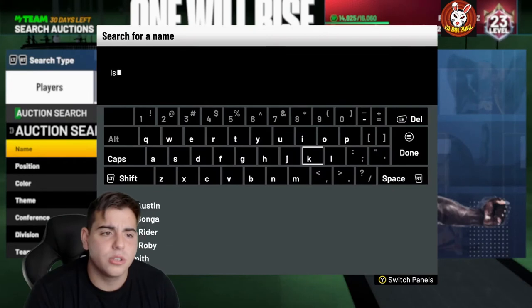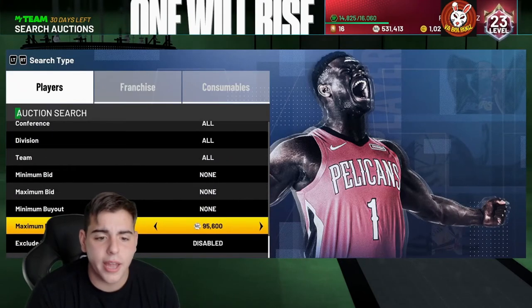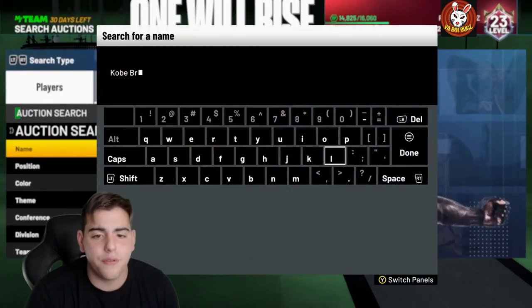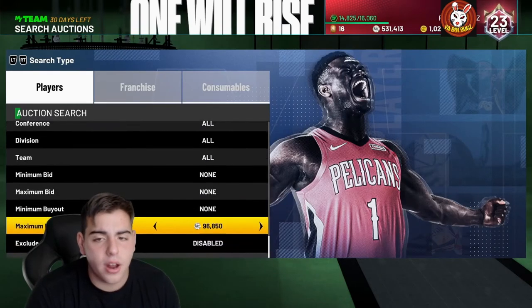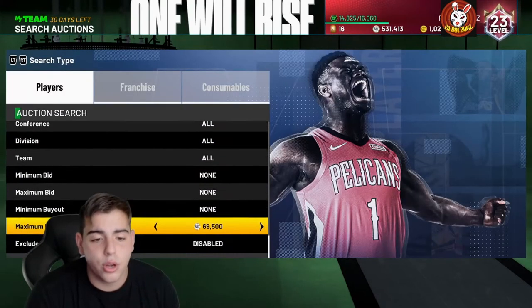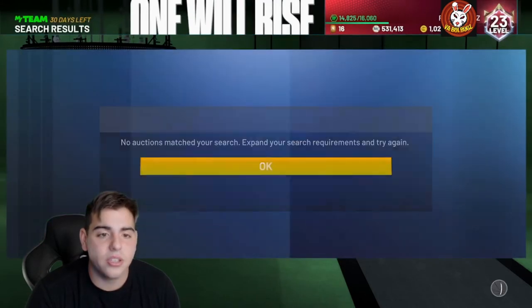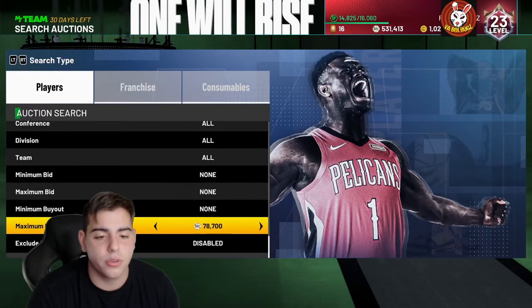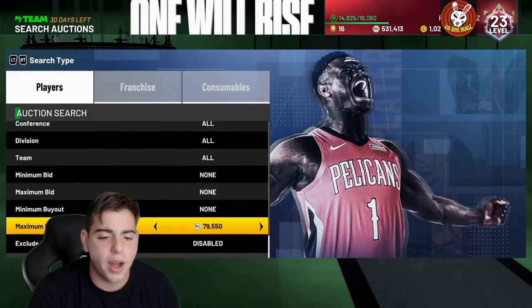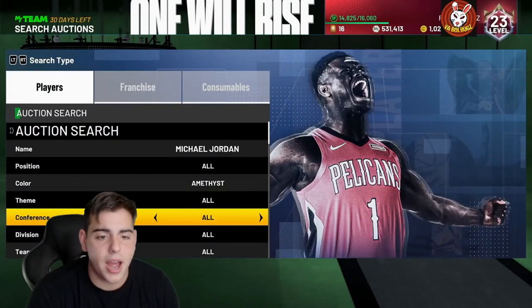If you guys want to make MT and you snipe out Isaiah Thomas, you're gonna make a lot of MT. Also, 2K has been bugging with this stupid auction house bug — if you've had trouble with the auction house, it's most likely because 2K still hasn't fixed it. They haven't fixed it because it doesn't affect their money. When the auction house glitch was a thing where people were making millions of MT, 2K got rid of it real quick because it affected their cash. This current auction bug will likely just never go away because it doesn't affect 2K's money.